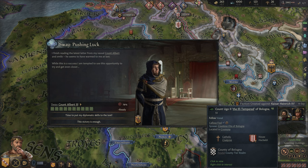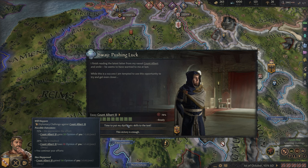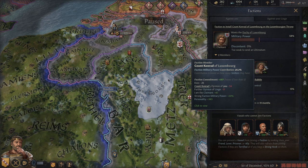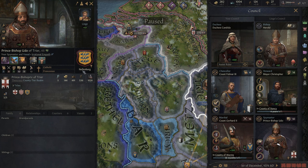A faction has been created against the Kaiser by Count Ugo — the same Count Ugo from the feast. It's a Liberty faction. As far as trying to sway him, we could put our diplomatic skills to the test — it's a 72% chance of success, so why not? He appreciates the effort, so we've boosted his opinion by more and he should now leave the faction. Yeah, he's no longer in a faction — he didn't need much urging there. We just needed a little bit of opinion but we boosted it by a considerable amount. What I'd like to do next is probably boost the Spymaster.